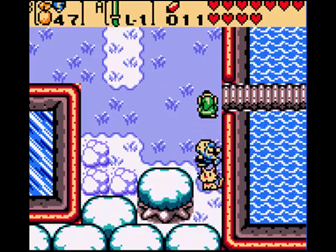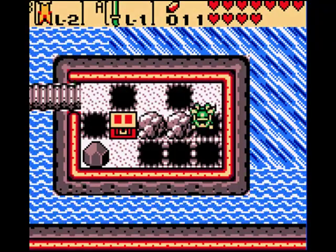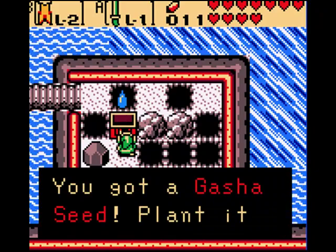Now that we got the megaphone, we can talk to that one guy — we can wake him up — the guy on Mt. Coco. What you can do here is use your rock's cape to get to this treasure chest and get a gosha seed.